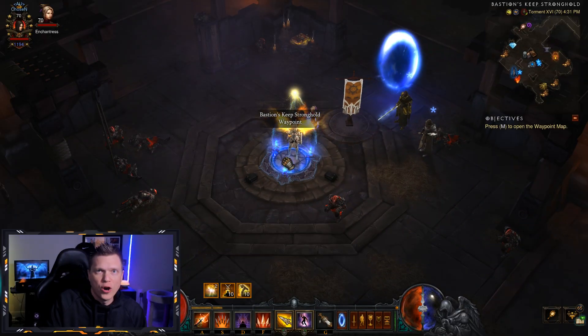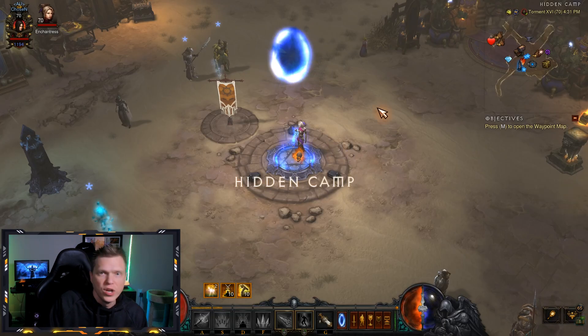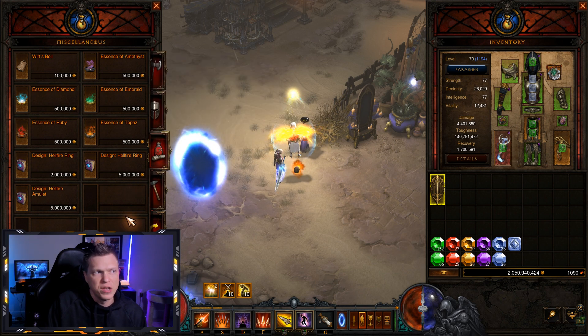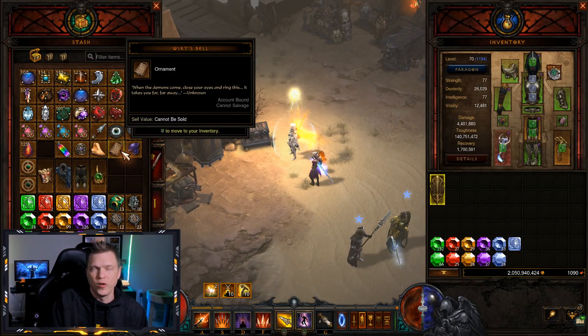After you've acquired the plan to actually build the staff, you're going to want to go to Act 2. In town, go to the peddler towards the top side — Squirt the Peddler. Under the Miscellaneous tab, there was a Wurt's Bell for sale. You want to buy that. You get this from that peddler, the little girl in Act 2.